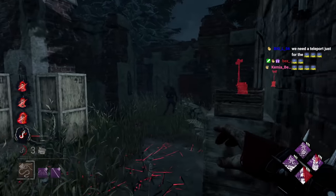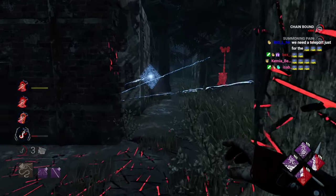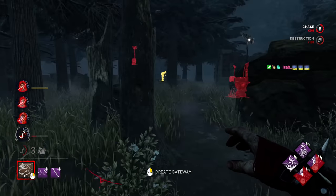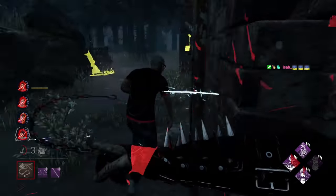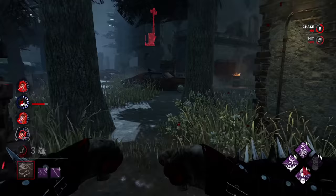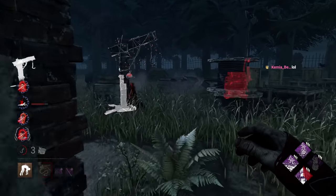Let's quickly pop this generator. We're getting such great information and regression value — it's absolutely insane. I put him back on the scourge hook. I actually really rate the double scourge hook combination; we don't need that many information perks anymore when you're running both of these.